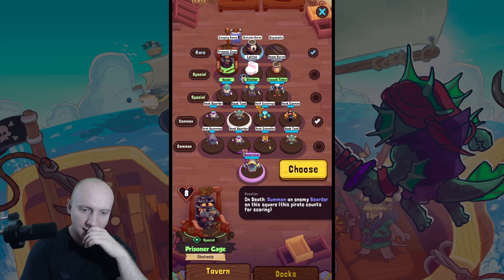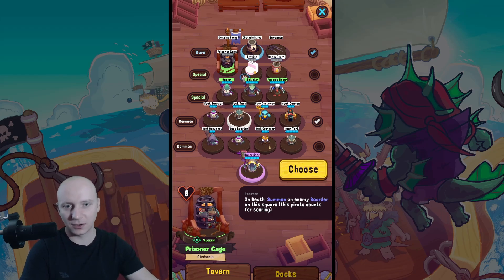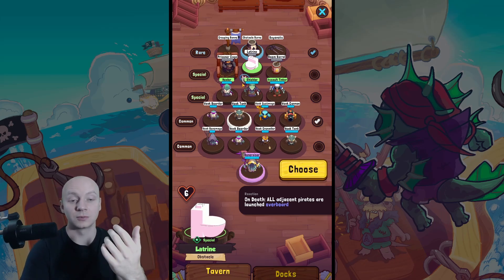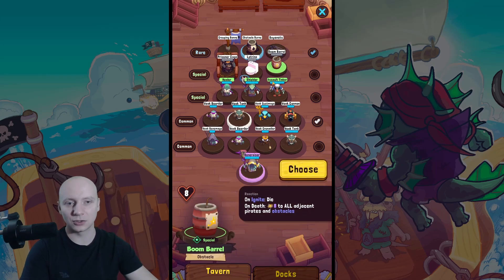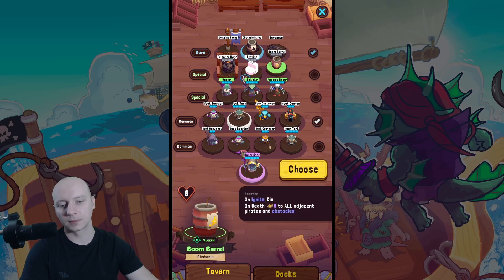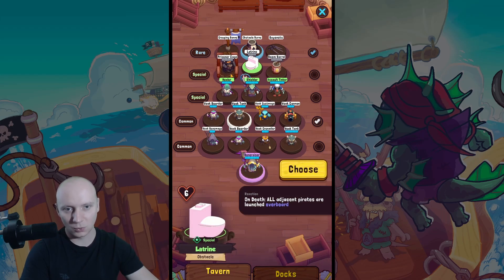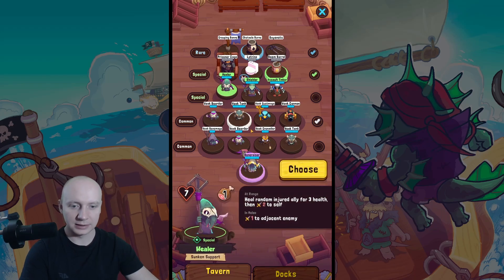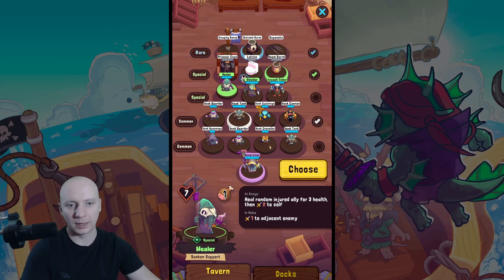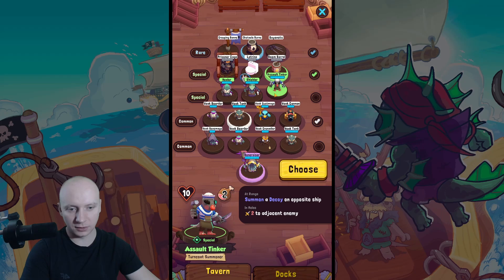On death, summon on an enemy border on this square. It's better for score if you feel like you already have a good one. All adjacent pirates are launched overboard - I don't want that because it will work bad with my borders. I don't want any of that. Healer: heal random injured ally for free health then two to himself. I don't want that. Summon a decoy on the opposite ship.